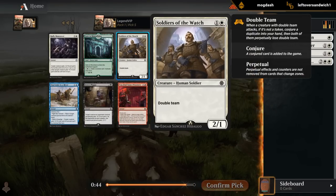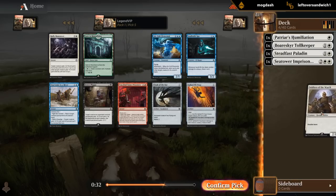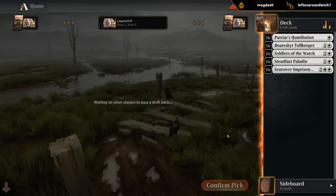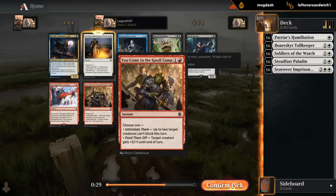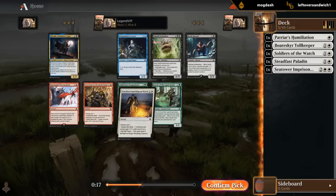Next we have one of the double team creatures — seems good. Maneuver has a combo trick we can definitely make use of, but I think I still want to prioritize creatures early. Especially since it plays well with Humiliation, and we can get another copy. Even Imprisonment makes Soldiers of the Watch. Staying mono white has its advantages if we open a great card in a different color. Nothing amazing here — this is better in a more controlling deck, but we can still use it as a pump effect. Could also go for null camp as a pump spell, but it's not a great one.